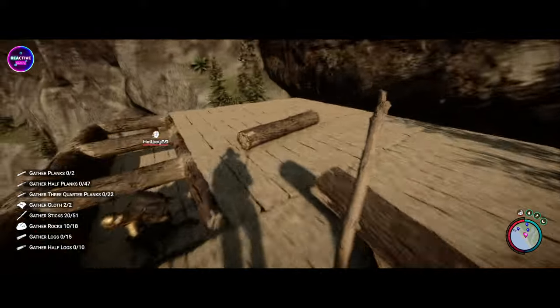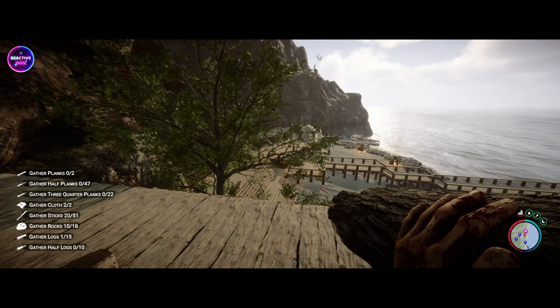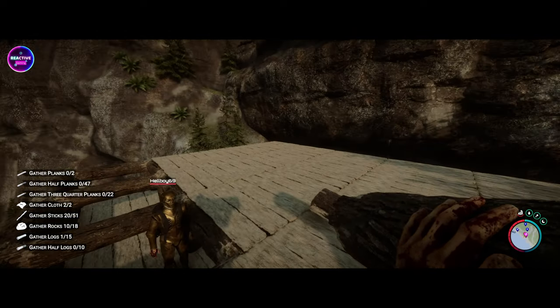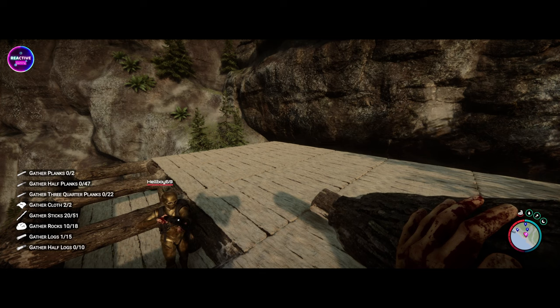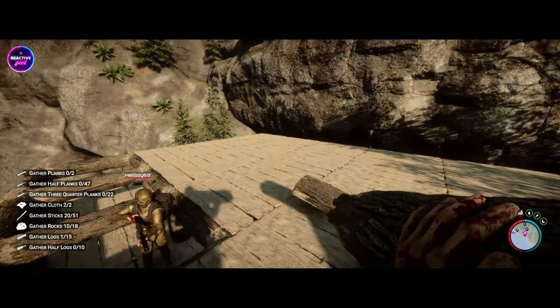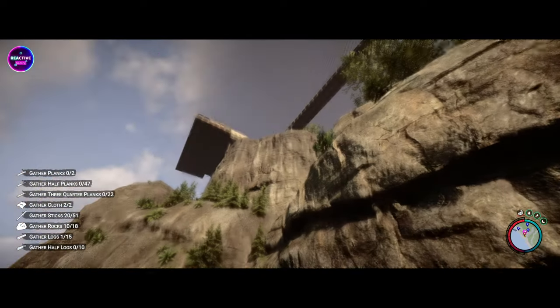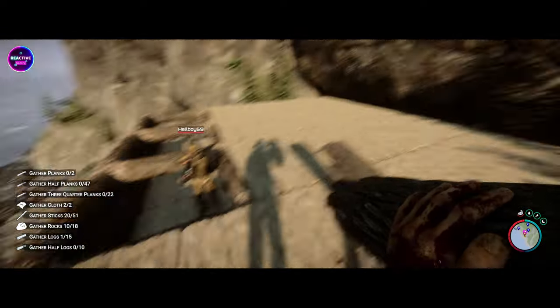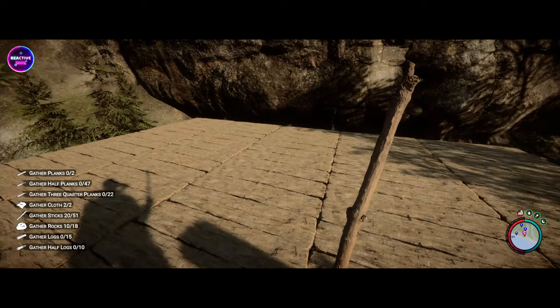Debating whether to use stone or wood for the hut. They settle on stone because there's already wood decking and a wood roof, so mixing in stone will break it up a bit visually. Getting started on that now.